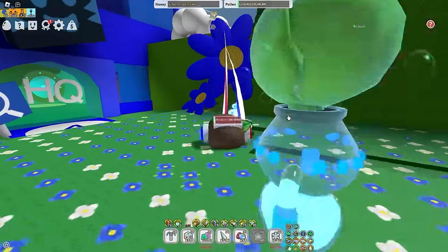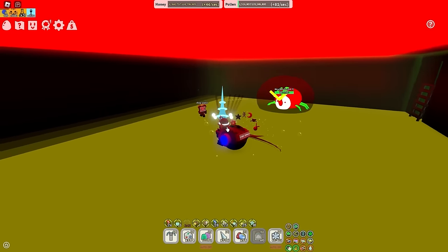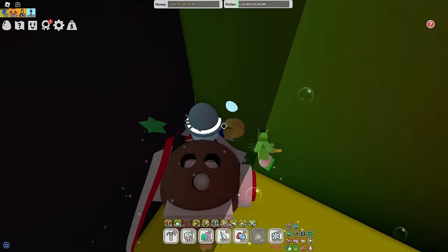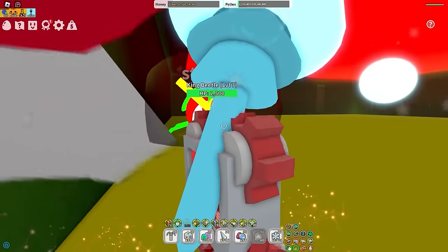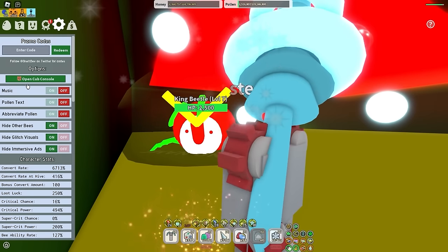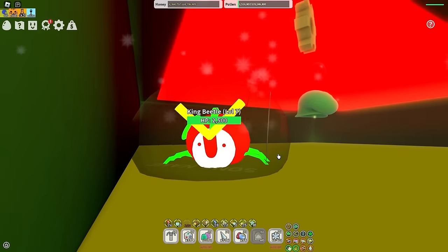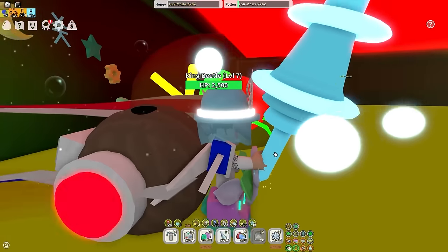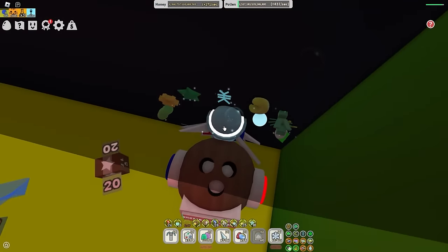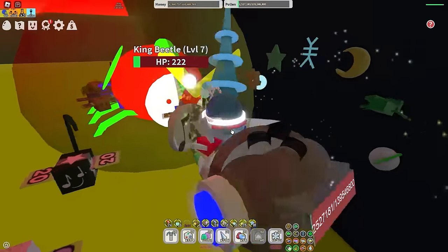Glitch number three is going to be for the King Beetle. If you're an early game player struggling to kill the King Beetle, all you have to do is stand in the corner and the King Beetle will not attack you. You gotta position yourself right. King Beetle does not want to kill me anymore when I'm in the corner. But if I leave the corner, then it wants to annihilate me. So you can just stand in the corner and easily slay it.